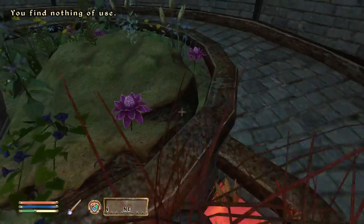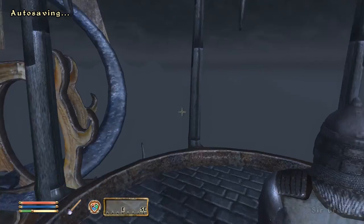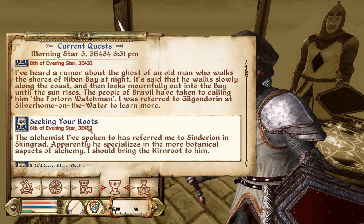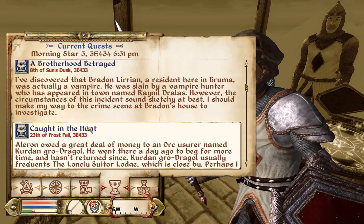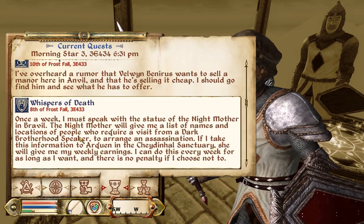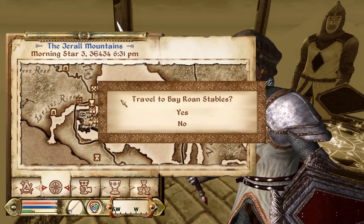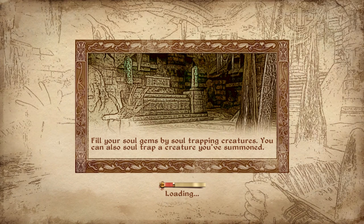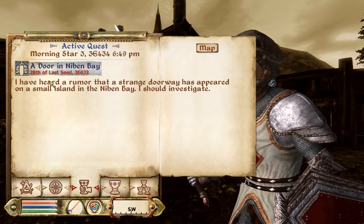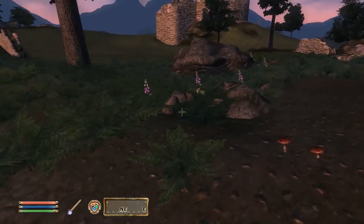They actually have Oblivion stuff in here too - I don't even know how you grow Oblivion items, like that's gotta be illegal, right? Anyways, the first quest is... Door in Nibin Bay, there we go, that's the one. So we're gonna head to Breville and swim out and see what this door is. I should read the quest first - 'I've heard a rumor that a strange doorway has appeared on a small island in the Nibin Bay. I should go investigate.' Let's go investigate.